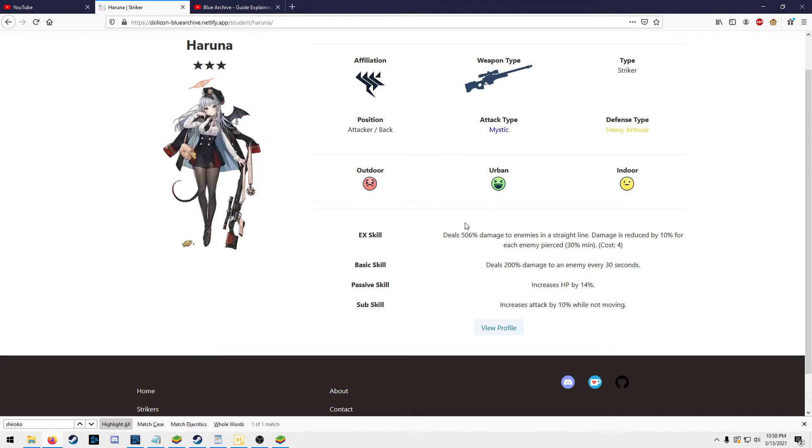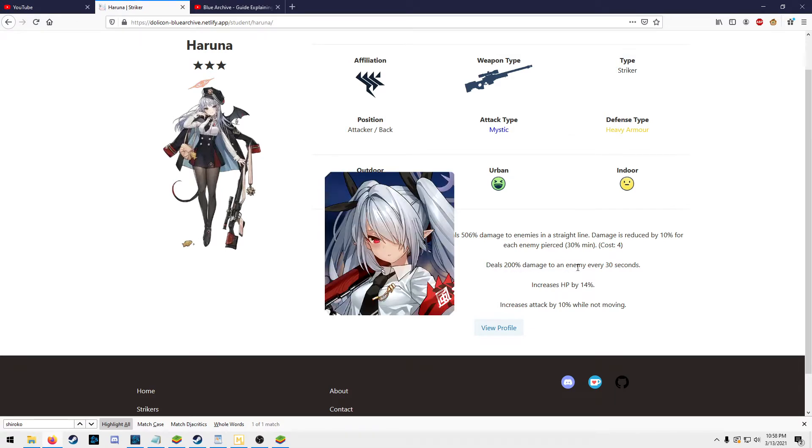Getting onto her skills: her EX skill really just does a buttload of damage. It does fire in a straight line, so in terms of story PvE content you could use it for wave clear, but in the arena just think of this as a single-target ability unless you get really lucky. Her basic skill is okay — it's kind of a worse version of Yori's basic skill.